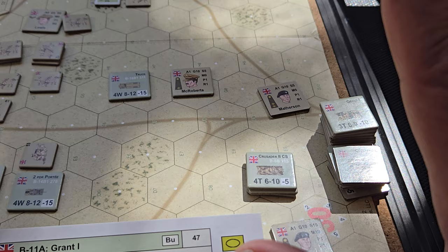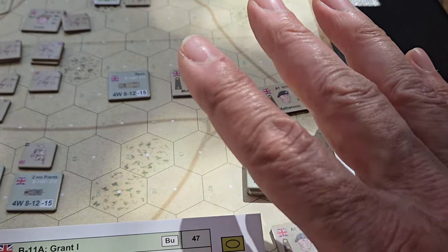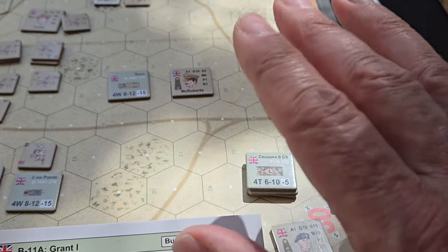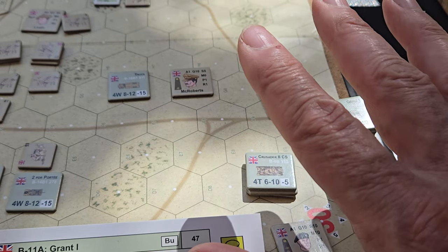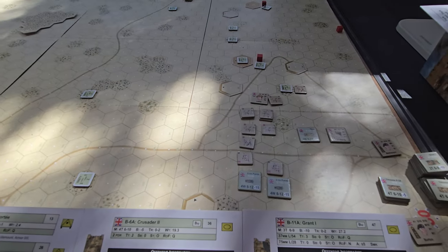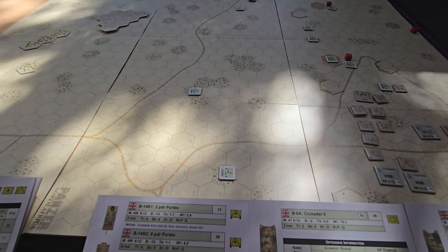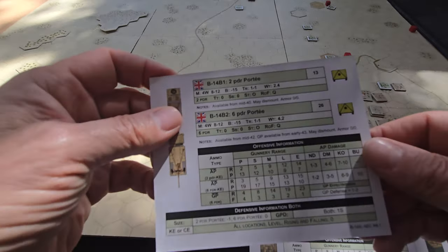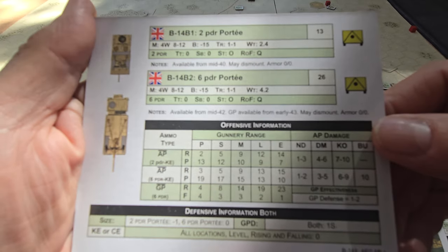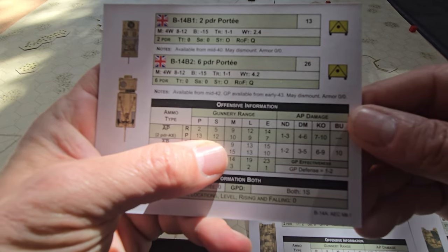The Crusaders can potentially do some damage at the right range, and that's what we want to examine — where units are effective, because that drives where they go on the map. We also have to account for the dust storm that's ongoing for a random number of turns. We don't know how long it'll last, so let's start by looking at the best platform for the allies.